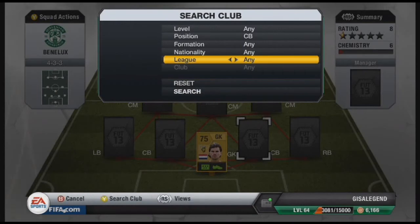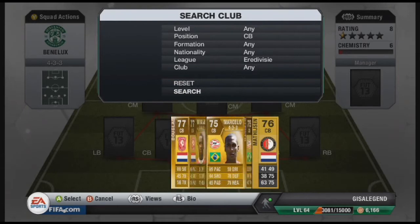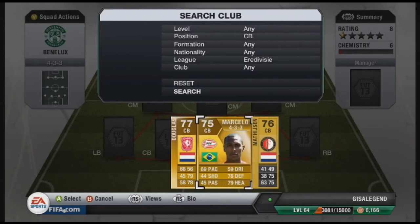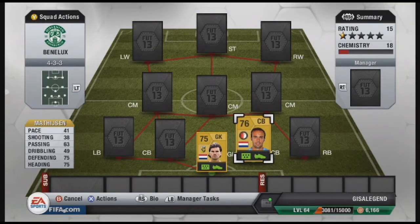For centre-halves, I've got two leagues here. The right centre-back is Matthyssen — it's a Dutch centre-half from the Pro League. Only 41 pace, but he actually feels a lot quicker than that, more like 50-60 pace. He's got 63 passing, 75 defending, and 75 heading. Pretty good solid defender for 300 coins.